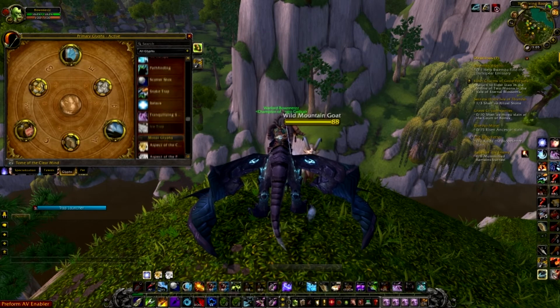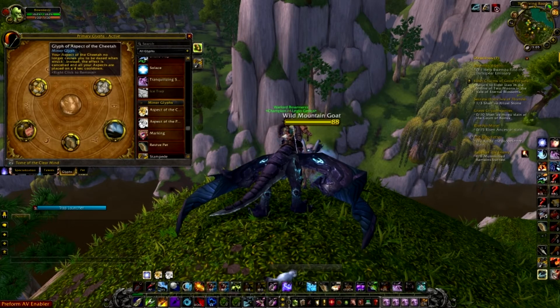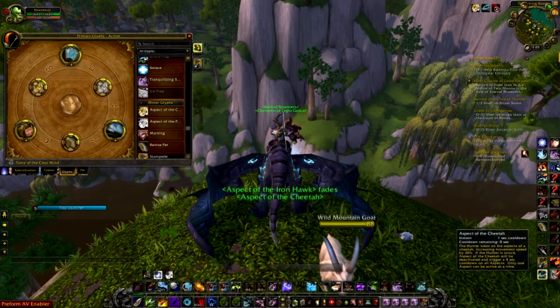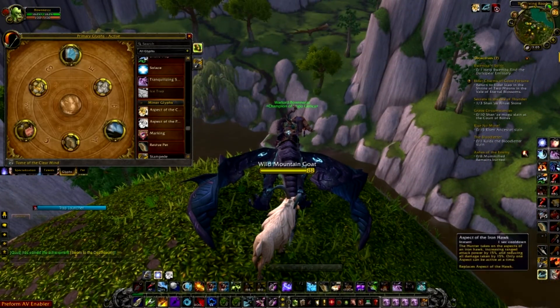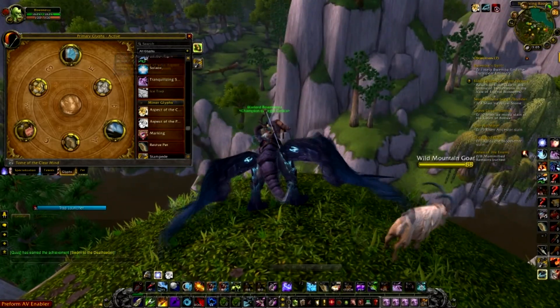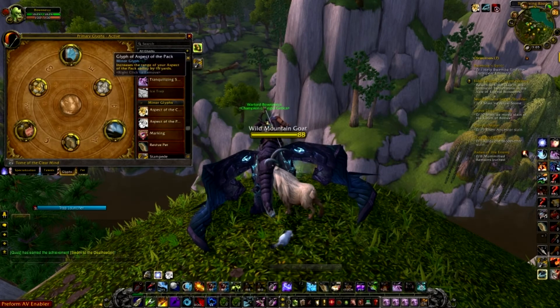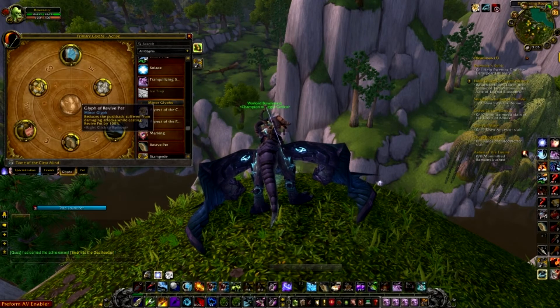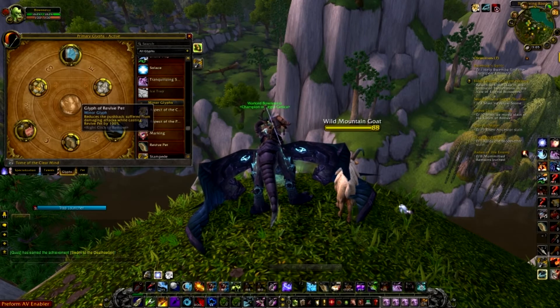Now some minor glyphs. Glyph of Aspect of the Cheetah is very good if your role is to kite adds — it stops you from getting dazed. Without it, getting hit would daze you for 4 seconds, but with this glyph all that happens is your aspects go on a 4-second cooldown. The other two help improve utility: Glyph of Aspect of the Pack increases its range by 15 yards. And Glyph of Revive Pet — if your pet dies and you're taking hits, this reduces pushback by 100%.